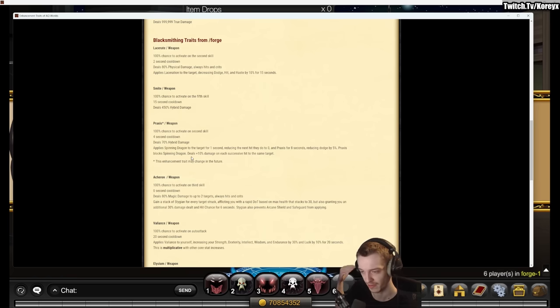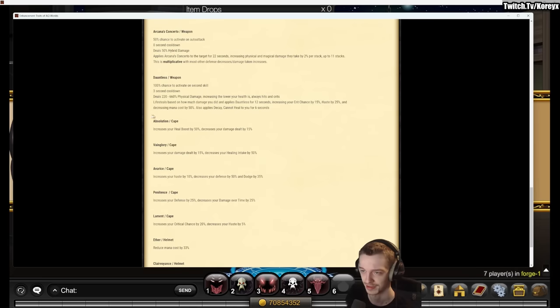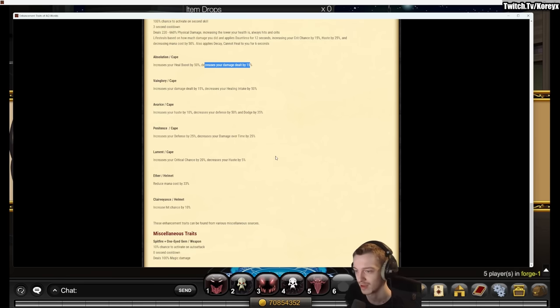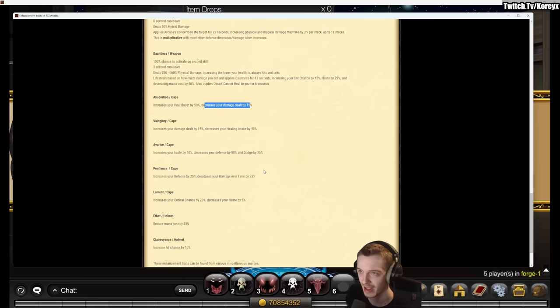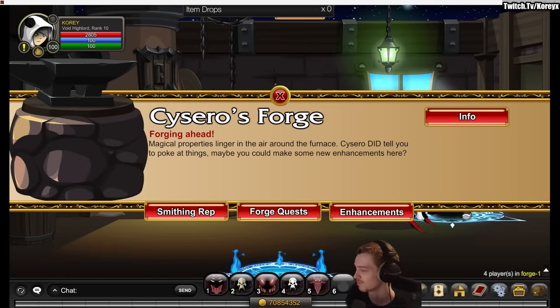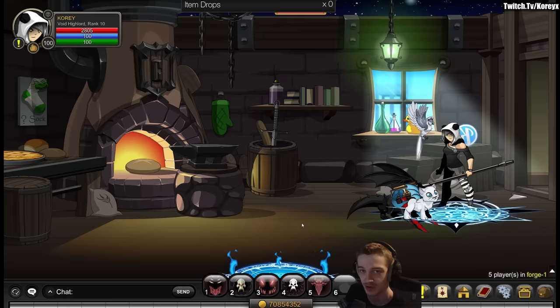So every time you hit your fifth skill or every 15 seconds, you'll get 450% hybrid damage. There are also different enhancements for your helmet and cape. For a cape enhancement, it will increase your heal boost by 50% but decreases your damage self by 15 — so you get more survivability but a bit less damage. There are trade-offs for each one. Read through them, try to find ones that you like, and look up guides for certain classes to see what enhancements you should use. They just kind of add a little more build diversity to classes and are harder things to farm, so it's good end-game content for returning players.